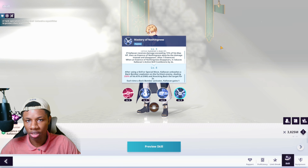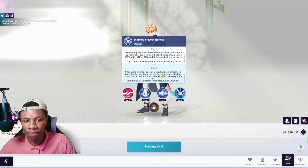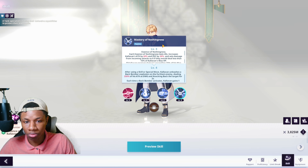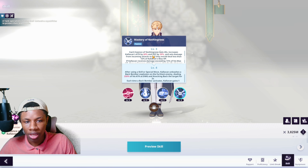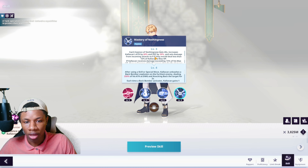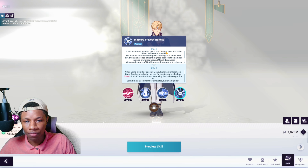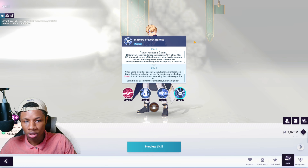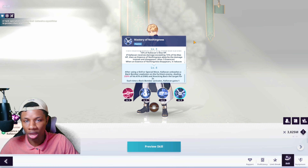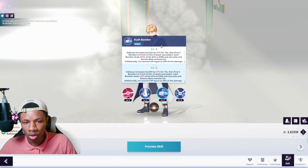The best part about his kit is his passive — it's the core of his kit and makes him a very tanky unit. He's able to absorb damage and set it to absolutely zero, as it says right here: incoming attacks to zero. This happens when the enemy deals less than 15% of his max HP. If it exceeds 15%, the Essence of Nothingness absorbs the damage, and he receives no damage at all. He has a max of five essence stacks, which is crazy.